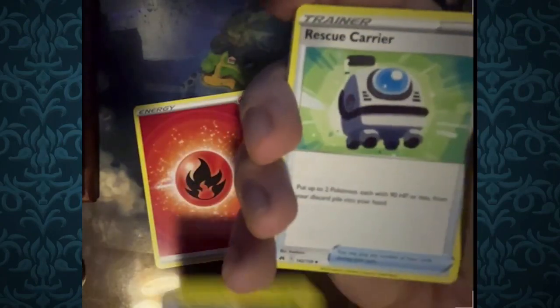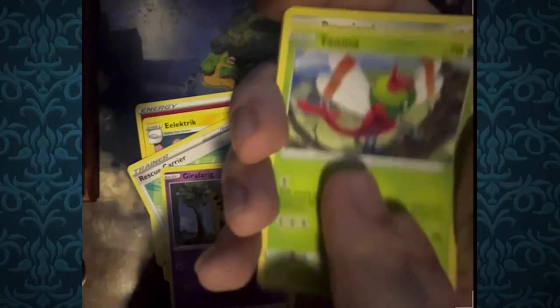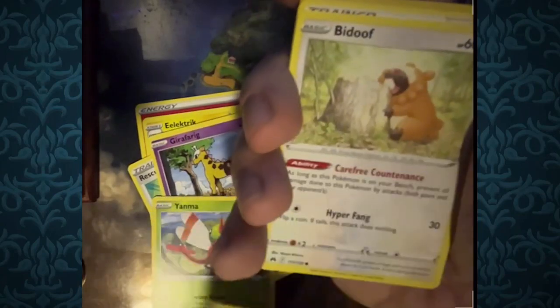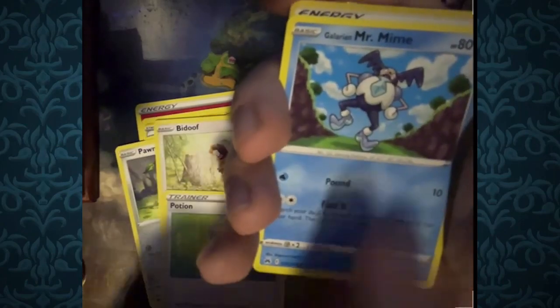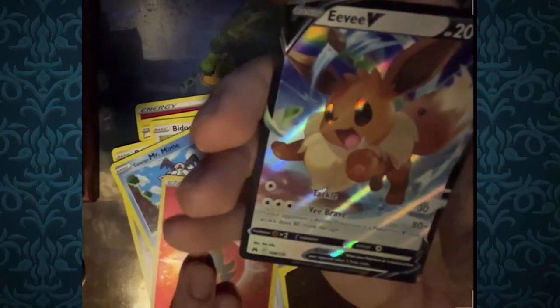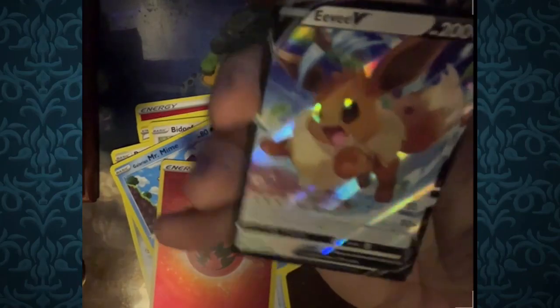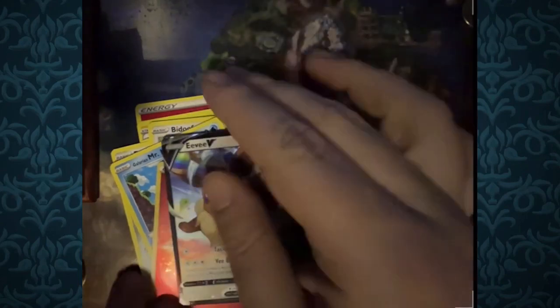Next Crown Zenith pack: Electivire to start us off, Rescue Carrier, Girafarig, Yanma, Pawnyard, Eevee, Potion, Galarian Mr. Mime, Fire Energy, and for the rare, Eevee V. So cute — look how happy it looks! We got Pikachu and then Eevee back to back.